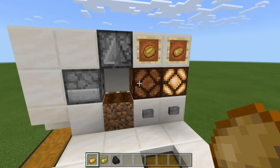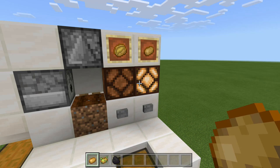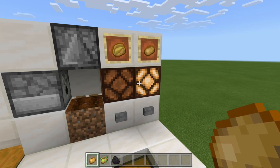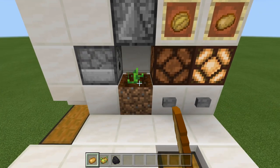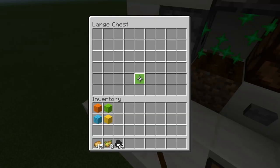If we take a look to the right over here, you'll notice that we have two different settings. Currently this is set to our potato farming mode, so what this means is we plant our potatoes right here. That will be bone-milled, go down into our collection system, and then come up in our chest right here.